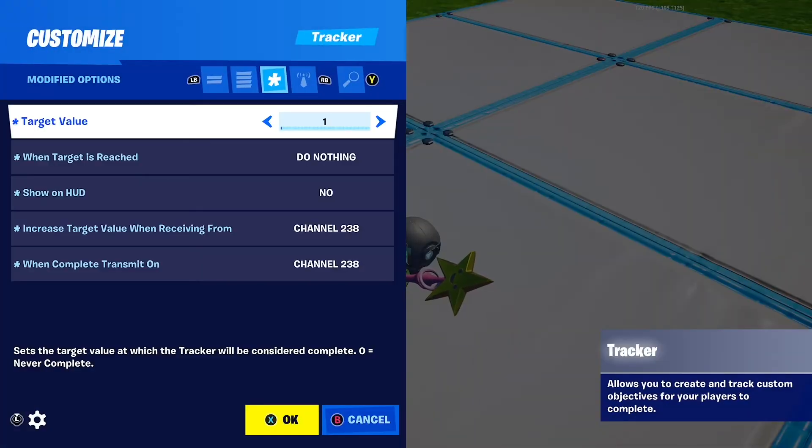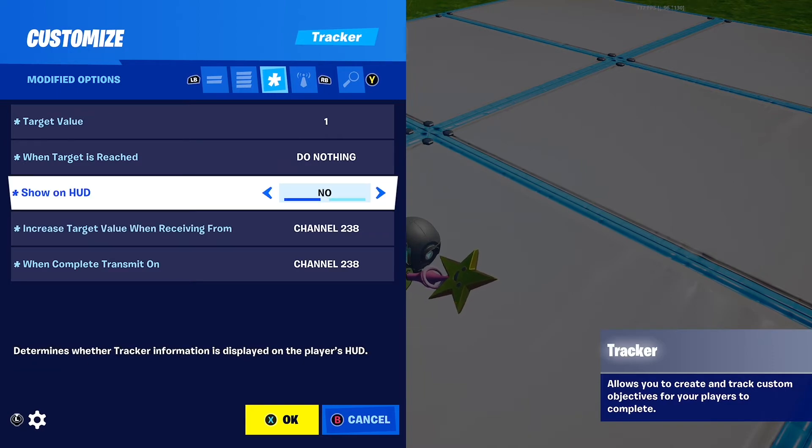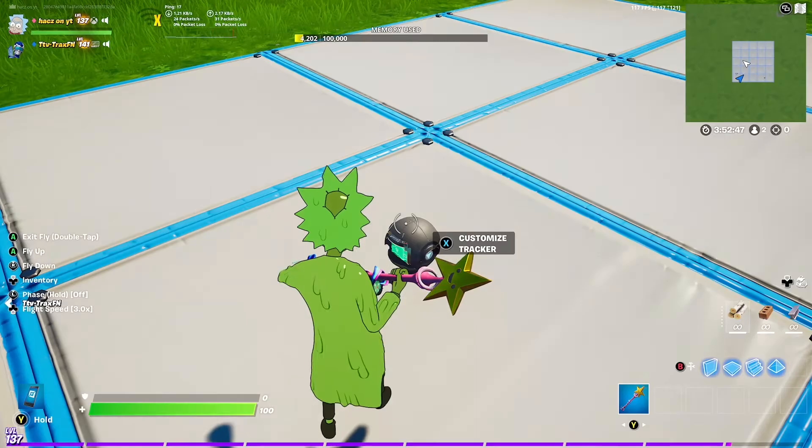Add the tracker: track target value 1, when targets reach do nothing, sort — and then that same channel you did on the player reference device. For increased target value, add 1 complete.